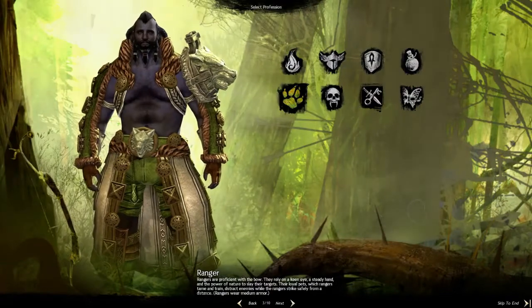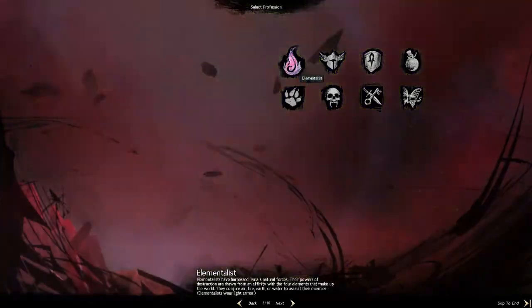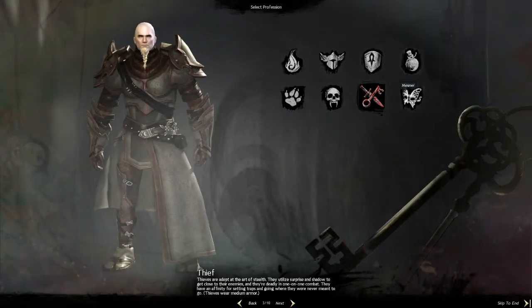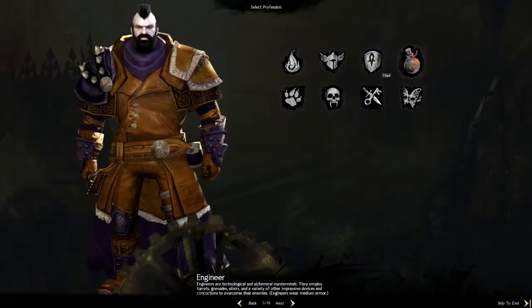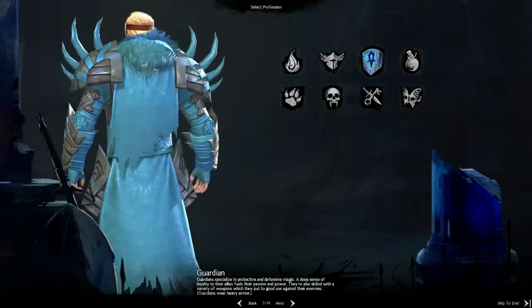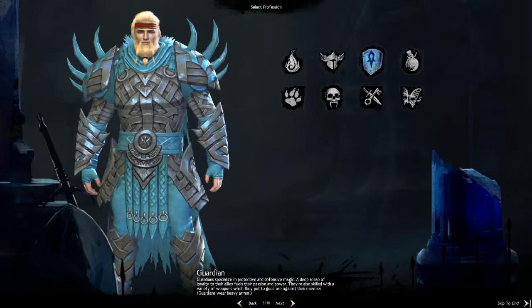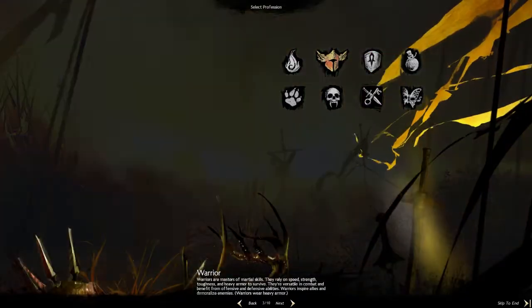We get to look at the classes — there's Ranger, Elementalist, Necromancer, Thief — the Thief looks really cool in my opinion — Mesmer, Engineer, Guardian. The Guardian is wearing tier 3 cultural heavy armor. It's important to remember this is what it looks like, not necessarily the color, because you can pick your own dyes. And then we have the Warrior.